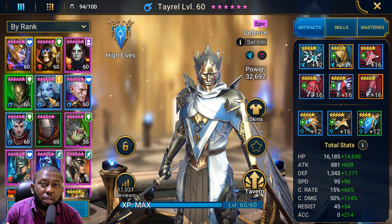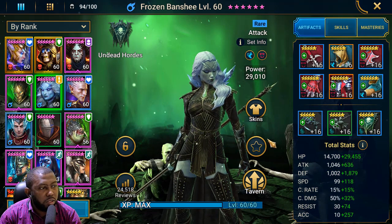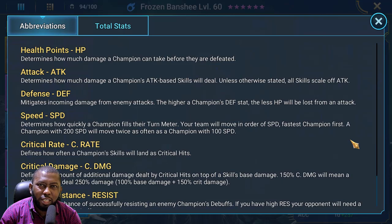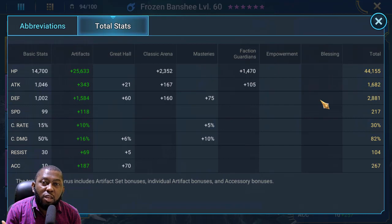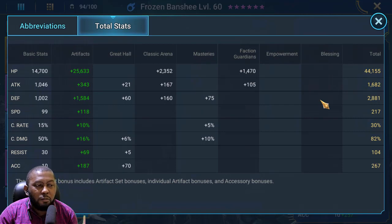The next champion I had to re-gear for dungeon content and nightmare content is Frozen Banshee. You'll see me taking all this gear to 16 because of the artifact enhancement. Frozen Banshee went crazy with her speed. I know I'm supposed to stop at 190-192, but I wanted this champion to be better at dragon 24 and 25 — fast enough to place that poison sensitivity and the poison at the same time before the dragon can take a turn. I went way beyond 190 speed. Still no crit rate or crit damage, keeping focus on her survivability.